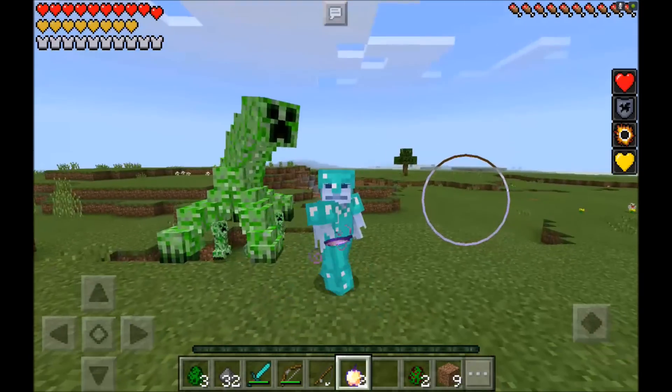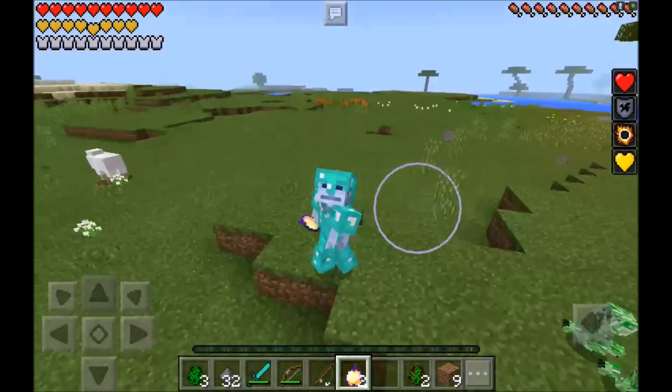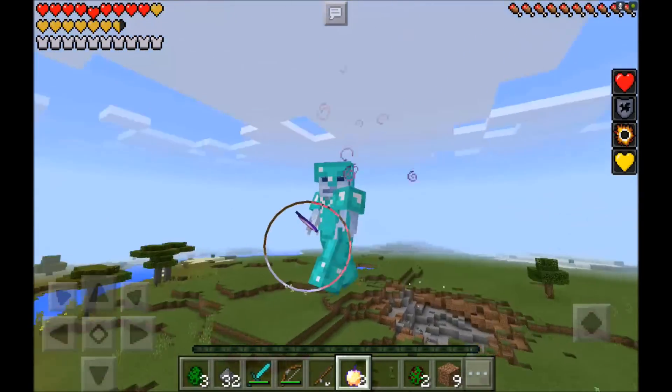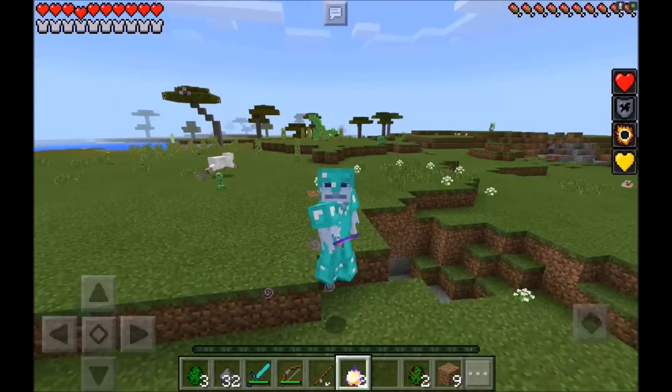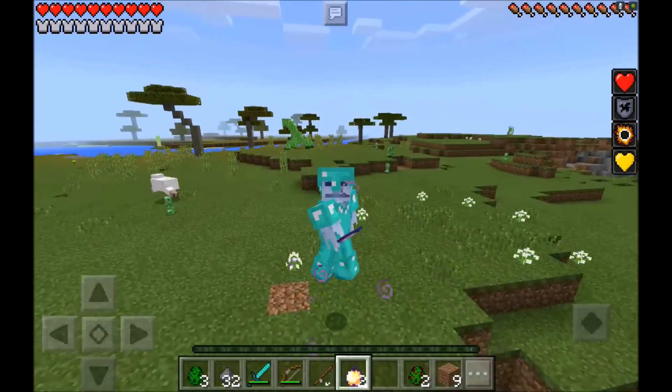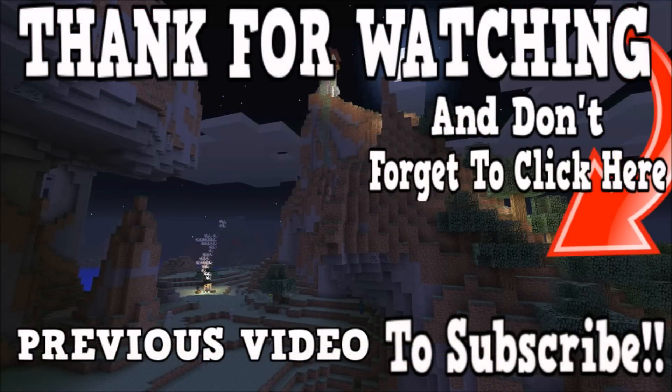If you want to spawn them the easy way guys, you can just go ahead and spawn them using the enderman spawn eggs. Let me know what you guys thought about this amazing Minecraft Pocket Edition add-on down in the comment section below. As always, if you enjoyed this video please make sure to like, comment, and subscribe. Until next time, thanks for watching guys, bye!